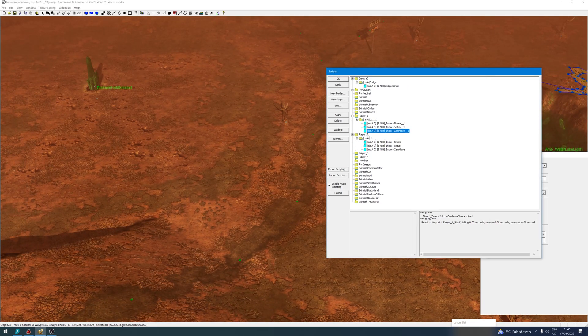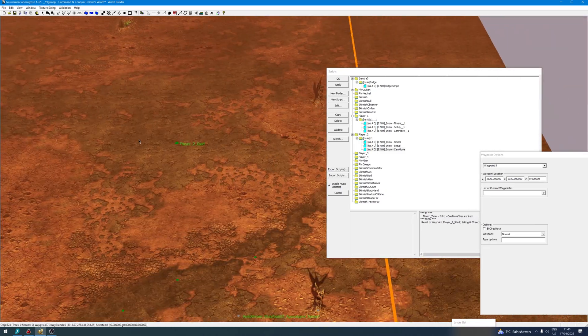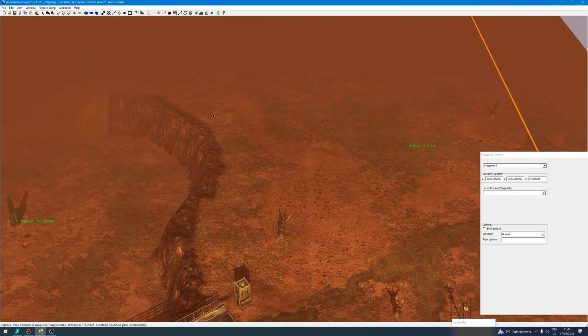I've duplicated this script for both of the players because the camera has to move to the player one start for player one, and the player two camera has to move back to the player two waypoint, which is here and here respectively. So that is the fix. It involves a script, and because this happens right at the start of the game you don't actually see it happen in game — it's so quick that you don't see it occur.